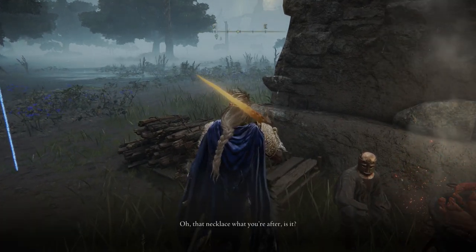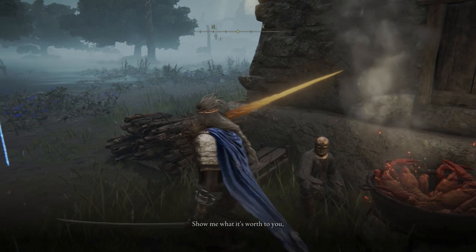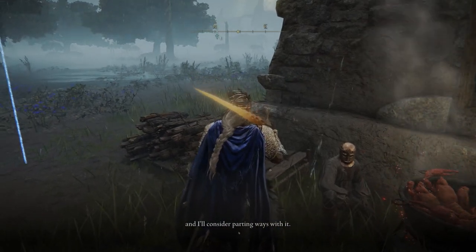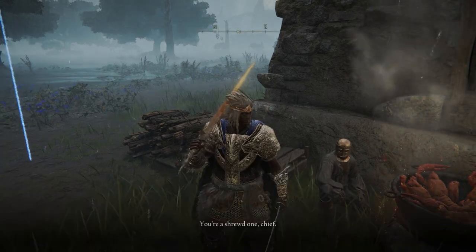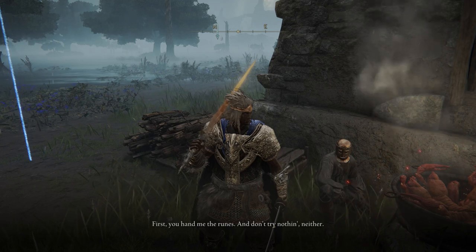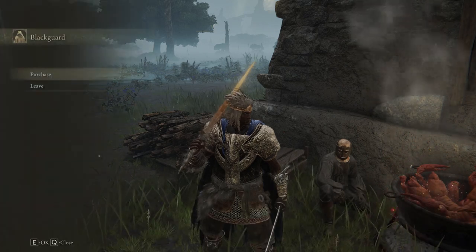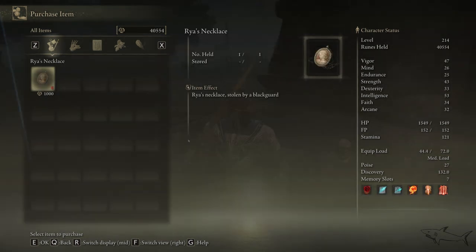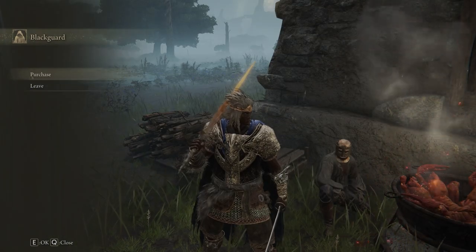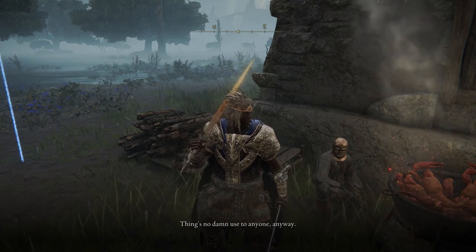Give me the necklace — you'll have that dialogue option. This guy doesn't want to give up the necklace, but you have to pay for it. This will be the necklace — you have to pay 1000 runes for it. It's very cheap, so definitely buy it. And then you can also buy some other things from this merchant.